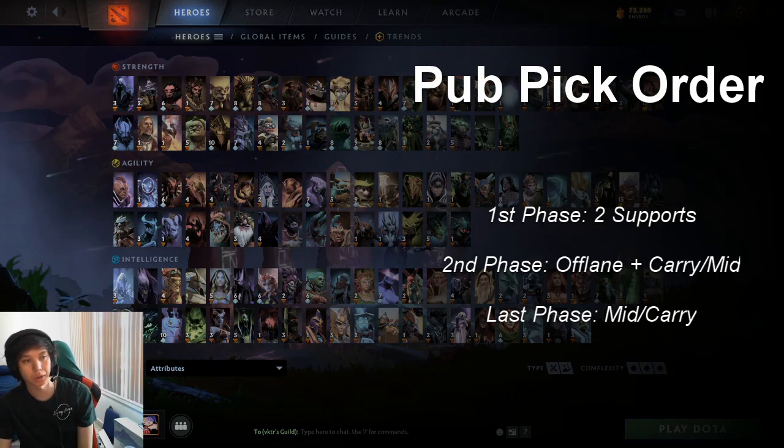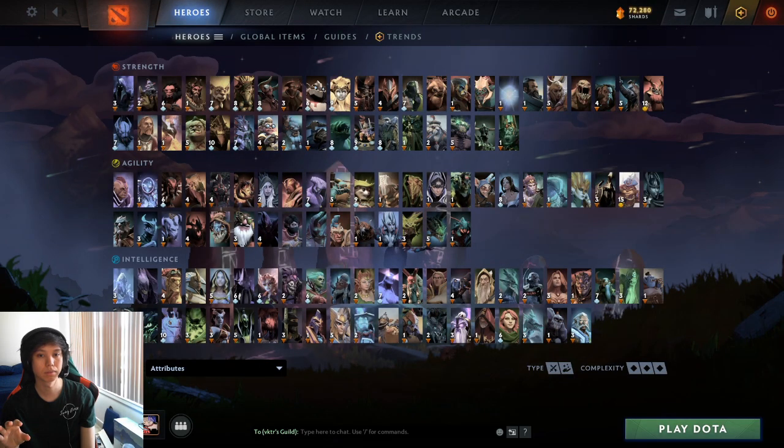Currently in pubs, the current pick meta is as follows. First phase, you have both supports picking. Second phase it's the offlane plus either the mid or the carry, and obviously whoever didn't pick in the second phase picks last. This is what you're going to see in most games, and something I highly recommend — that'll be the framework we'll be going off of. With this in mind, depending on what role you play and the relative importance of your hero, what you'll be thinking about will depend a fair amount on your role.